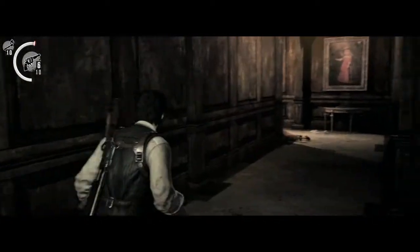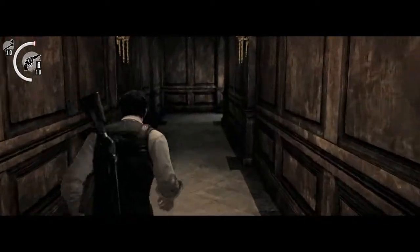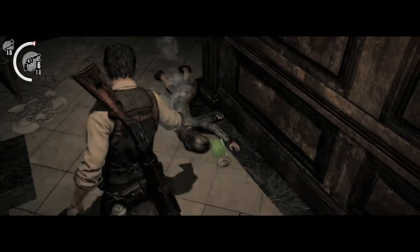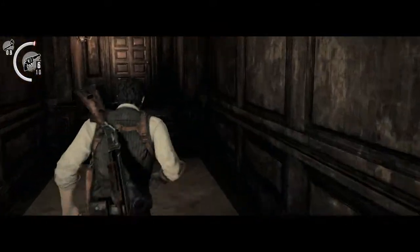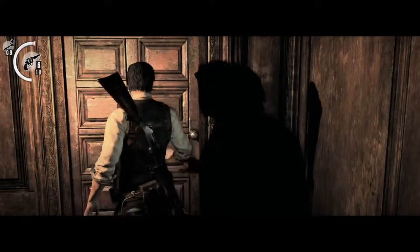We're gonna run to the right — we're not gonna go in that room yet — because first we want to burn a body. Burn her. I don't remember if she comes alive, I don't think she does. I know we've got some matches in a lower room so it's okay, but I believe the one we really need to burn is in this room.